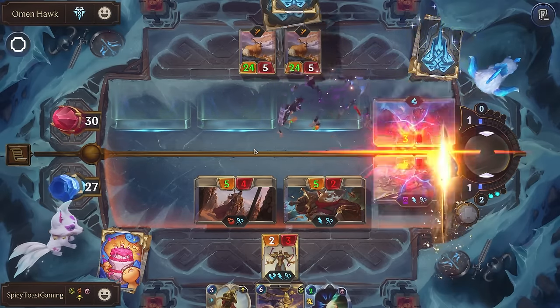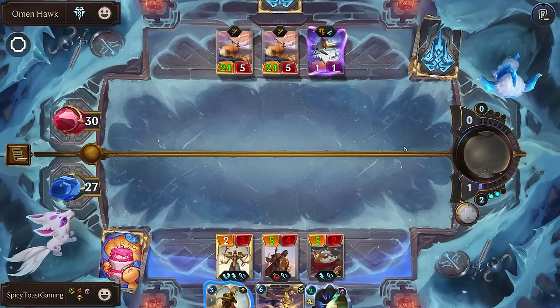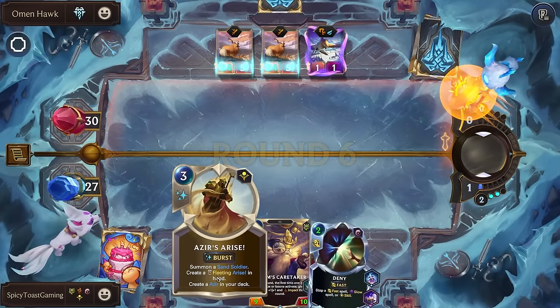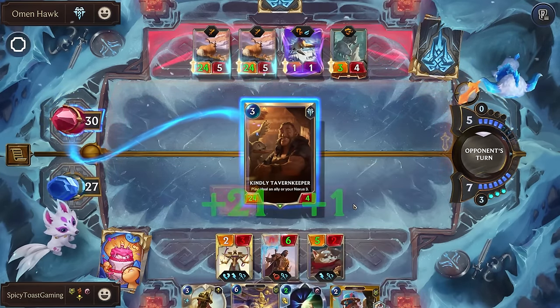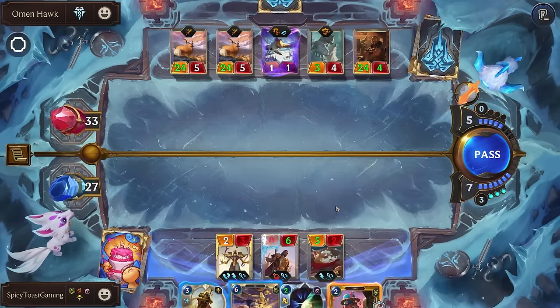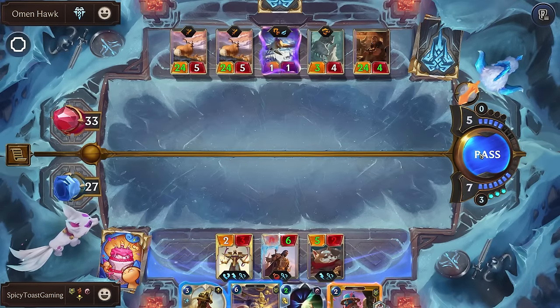Alert the villas, back to our perch. So we might be able to surprise them with the Arise. And look who finally decided to show up! We could play Nora — we'll actually wait for them to attack though.